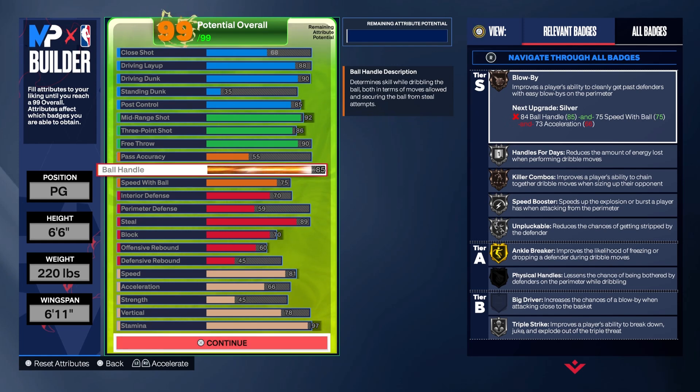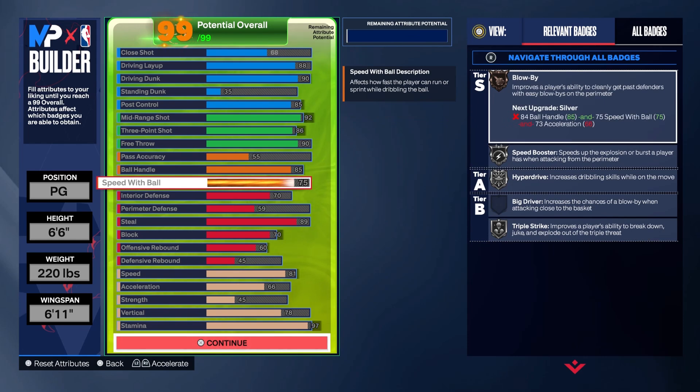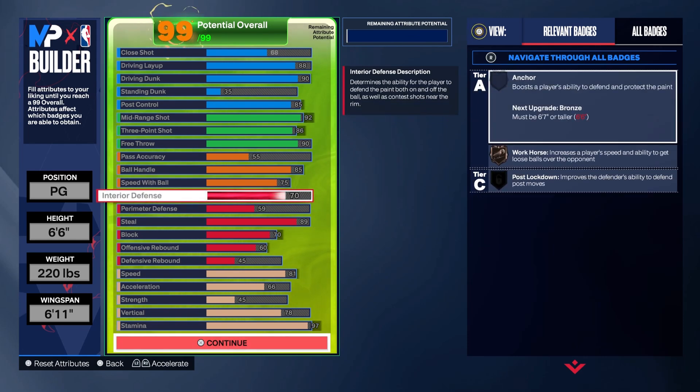For this Kobe Bryant build, a 55 pass accuracy is more than enough — I still get like 6 to 7 assists a game in the rec. The 85 ball handle gets you most of the dribble moves that you need.